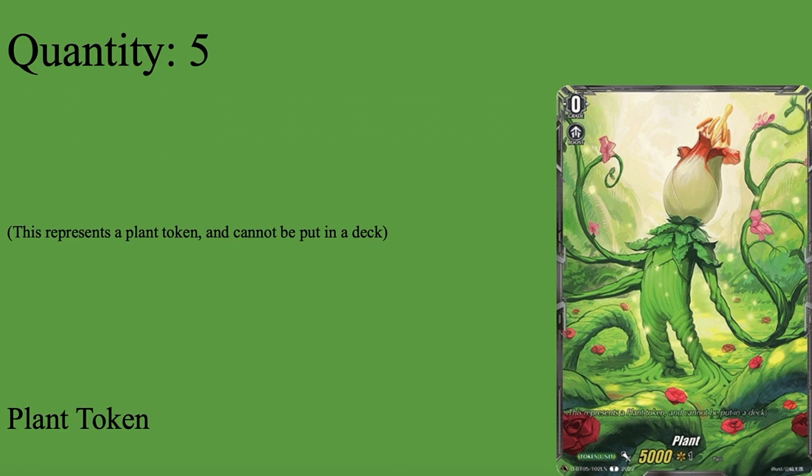First up, we have five plant tokens. Grade 0 boost, 5k power, no shield — they're just 5k beatsticks that don't really do anything unless you actively make it a part of your game plan. This deck can make a board in five seconds. No joke. You can be as aggressive as you want with this deck, and you can make a board in five seconds as long as you have Roroa on your vanguard. I have seen this deck do some stupid things, both from me and the AI from Deer Days.